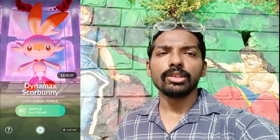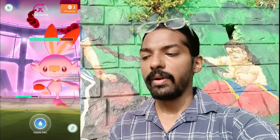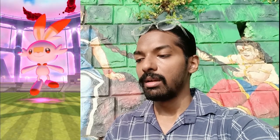Alongside the Dynamax Grookey, Scorponies is also there in the Max Battle — it's a fire type Pokémon. We are inside one of the Dynamax Scorponies raids. Since it's a fire type, we are using our water type Pokémon Squirtle. Dynamax in 3, 2, 1 — there comes the Dynamax Squirtle. We tap the Max Attack and on the very first attack the Dynamax Scorponies is fainting.